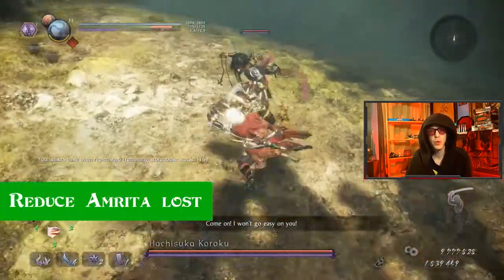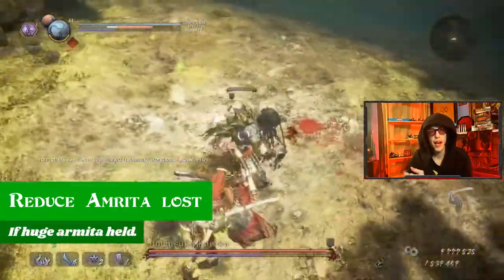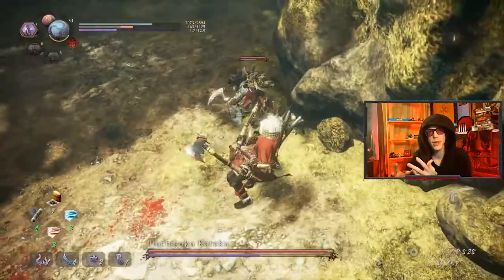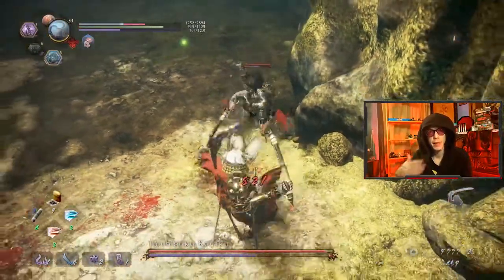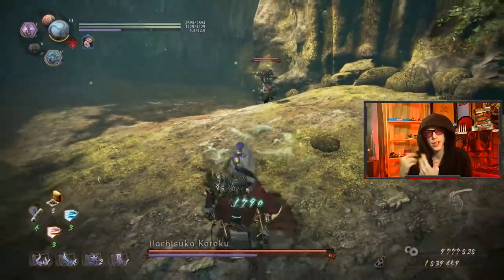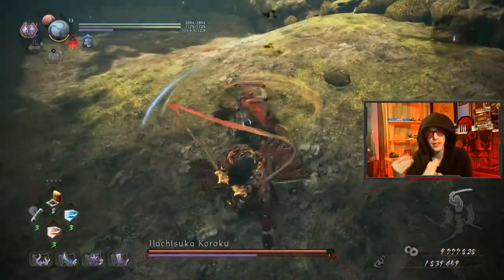They also reduced the Amrita you would lose when hit by an enemy if you had a lot of Amrita, and reduced it on certain bosses. The only enemy I'm aware of is maybe the tongue from the little imp guy, but there are a couple of enemies that I think reduce Amrita. It's not usually a big deal, but now it'll be less, so that's good.